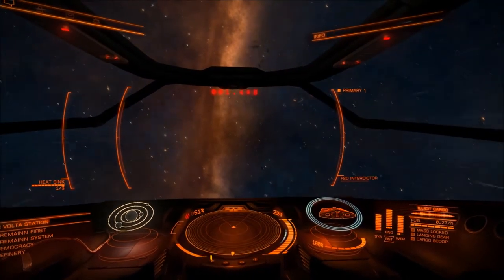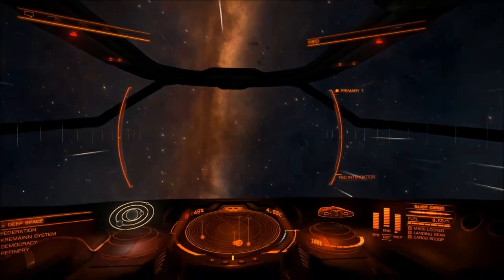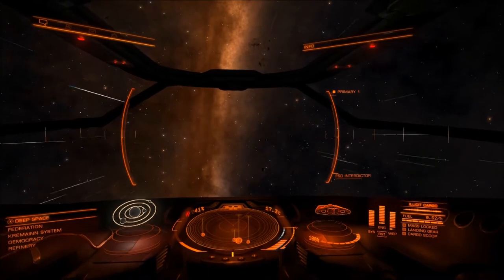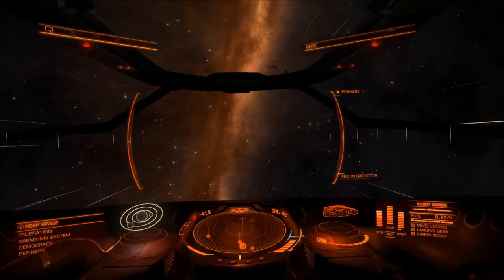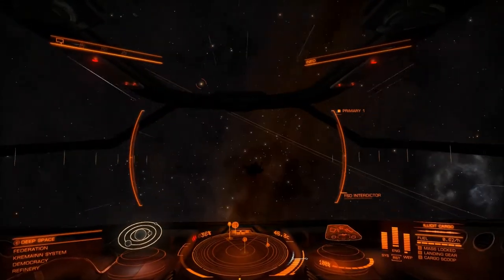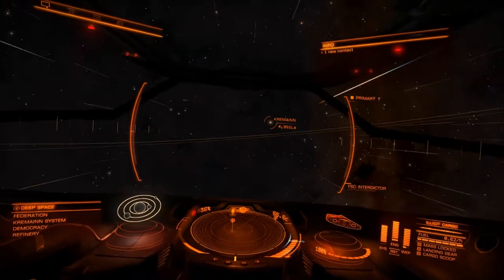In supercruise we're going to be going faster than light — you can actually go fractionally faster. Right now I'm going 14 times the speed of light, 20 times the speed of light, and so on. So now we are flying around and on our HUD, our heads-up display, are stellar objects.